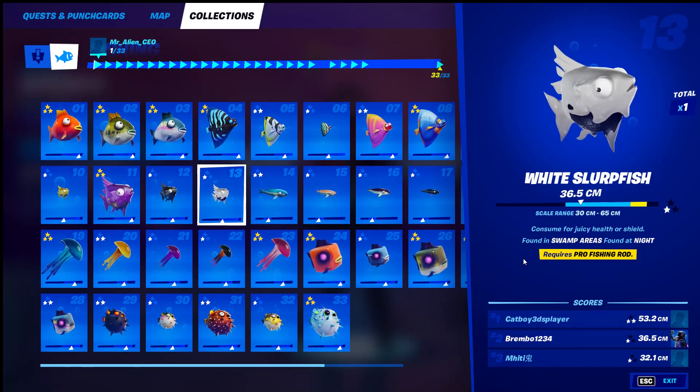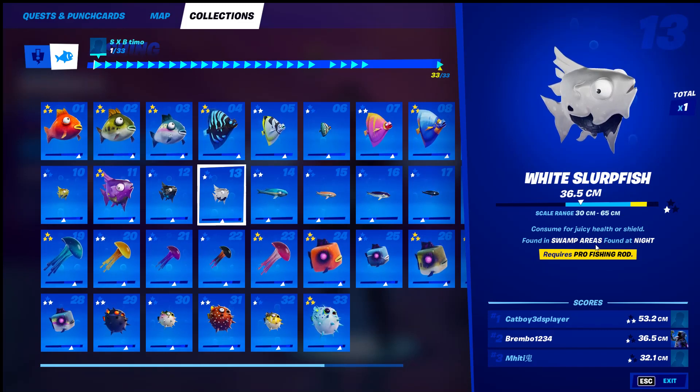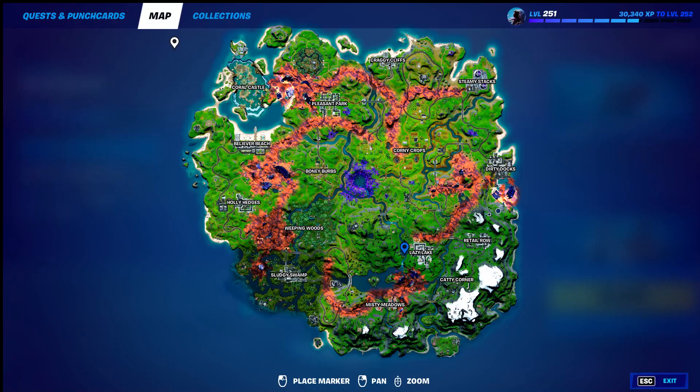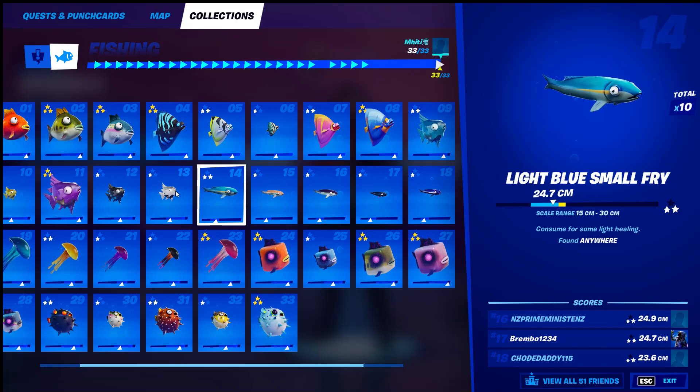Number thirteen, the white slurfish, is one of the hardest fish to get. You need a pro fishing rod, you have to find it in the swamp area, and it has to be at night. Not only do you have to get lucky enough to find a blue fishing rod — there aren't many fishing barrels in Sludgy Swamp — but it also has to be nighttime in the game and in the swamp area. That's the hardest fish in the game in my opinion. Get a blue fishing rod, go to the swamp, and it has to be nighttime.